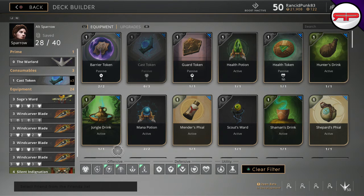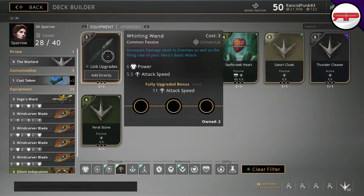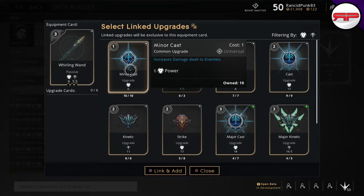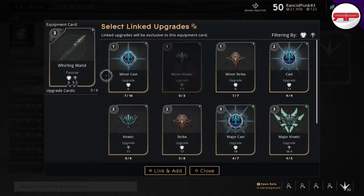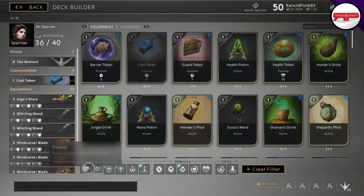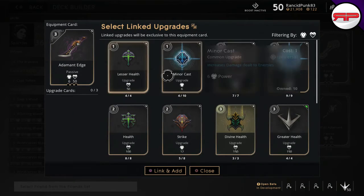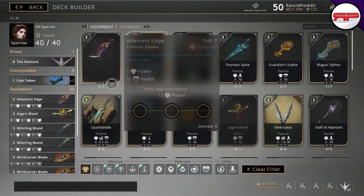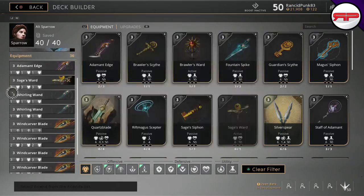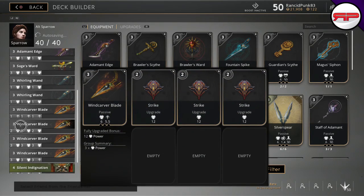You will absolutely decimate people with this build. For early game cards, I recommend taking a couple of Whirling Wands with minor casts, and if I had another one I would probably chuck another on — but I don't, so just throw something like an Adam and Edge on to get you some more damage. So there you go — 40 CP. Super quick video, hope you give this build a try, it is quite disgusting.